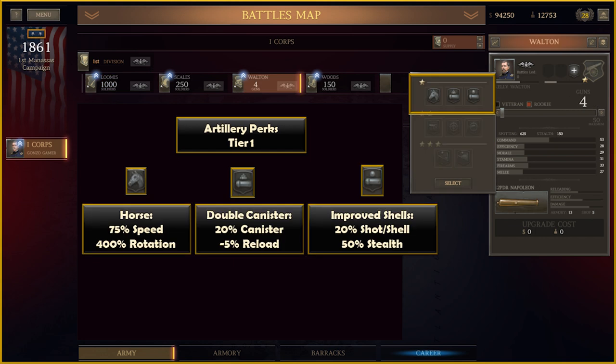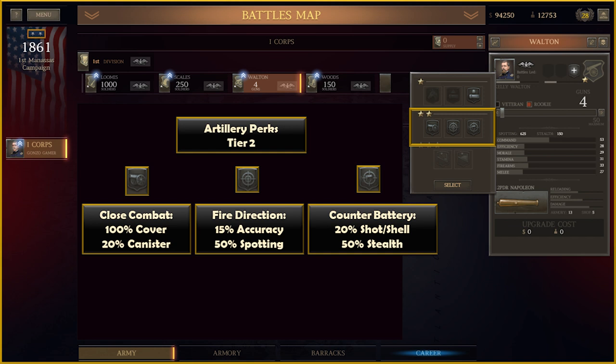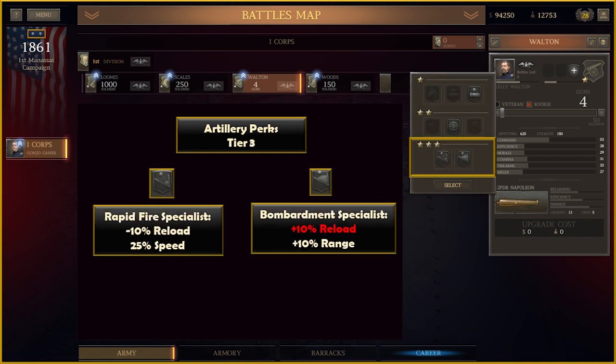For Artillery perks: Horse Artillery speed is now 75% and Rotation speed is 400%. Double Canister is now 20% rather than 25%, and the Reload bonus is minus 5%. Improved Shells are now 20% improved damage to Shot Shell with the 5% range increase remaining. For Tier 2, Close Combat still gives 100% cover. Fire Direction was 25% Accuracy and is now 15%, with Spotting still at 50%. Counter Battery is 20% improved Shot Shell damage with 50% Stealth. At Tier 3, Rapid Fire Specialist is now a 10% Reload bonus; Bombardment Specialist is unchanged.